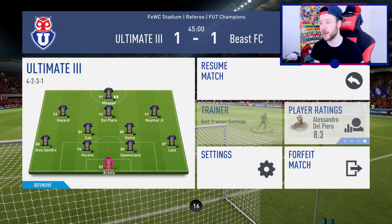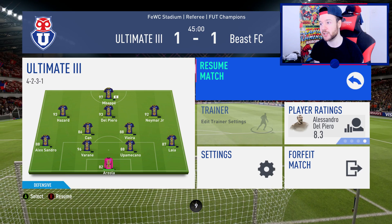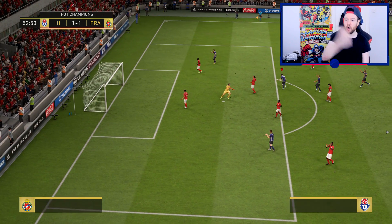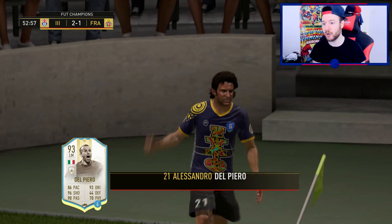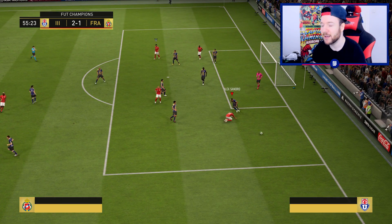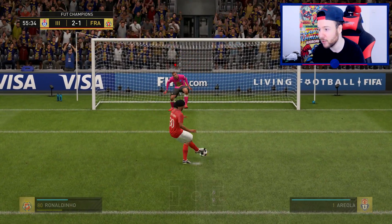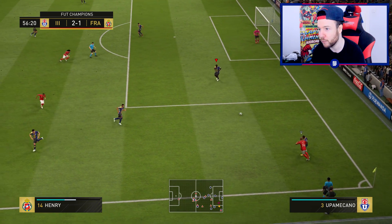4-1-2-1-2 — interesting. Del Piero — his finishing has been really, really good for me. Come on! That was against the run of play. It's a pen! On the edge of the box there, it wasn't locking on to me — I thought I was in a good position with Emre Can to lock onto that ball and it just completely avoided me. Is it going to go down the middle? Areola! Oh my God, Areola — that's his second penalty save of this weekend!